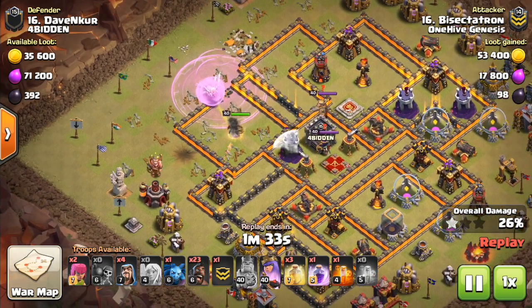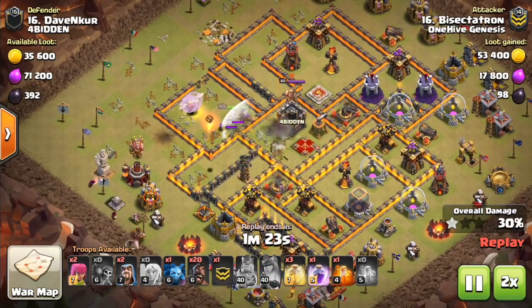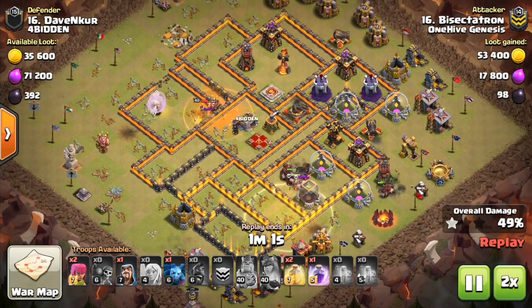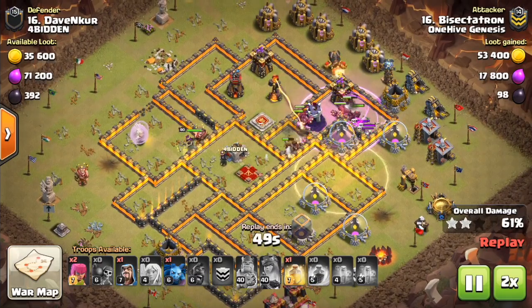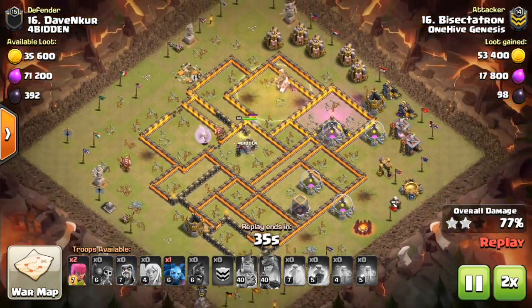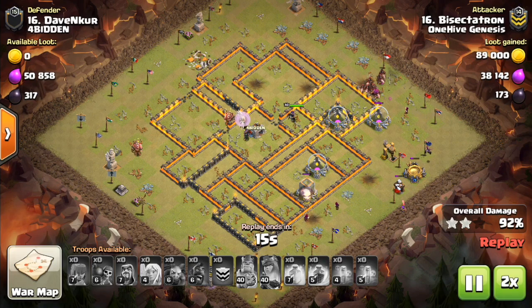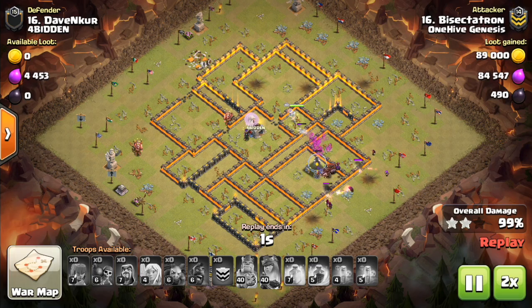Sometimes it's a good idea to drop a few wizards behind him just to see if you can pick off a few defenses, but in this attack the queen gets those defenses anyway, so it wouldn't have really made a difference here. We'll go ahead and fast forward because the main focus is the beginning of these attacks. It's just hogs for the rest of the base. I have an extra rage, so I'll drop that on the hogs over the high HP wizard towers expo, and that helps them take out the base a little bit quicker. Drop the king a little before the queen goes in that direction — this is assuming you're using the king on the same direction the queen's walking.